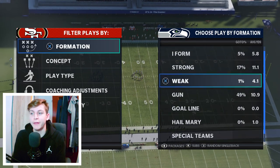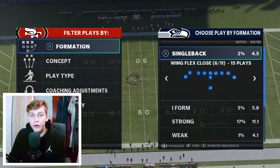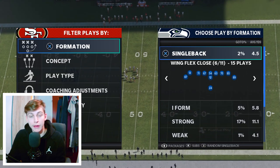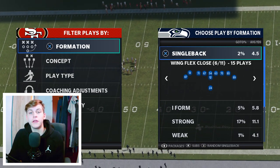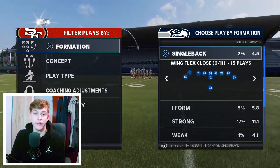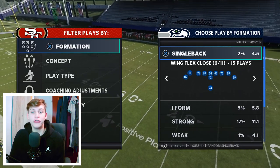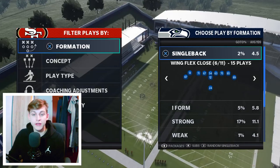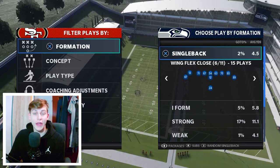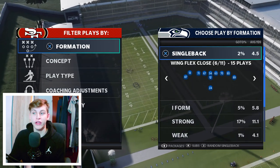For those of you who are new to Madden and don't know this: how do you get a specific playbook in Ultimate Team? You go to the store, then you go to the training section. You select base offensive playbook and then you can choose whichever playbook you want. This scheme is out of the Las Vegas Raiders offense and it's going to be wing flex close — this formation.